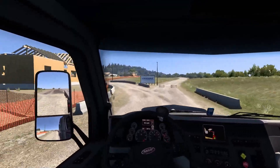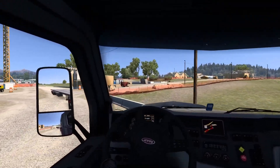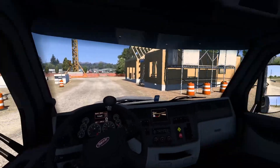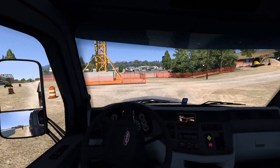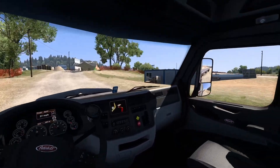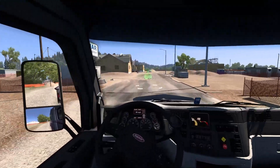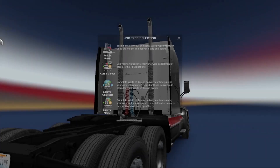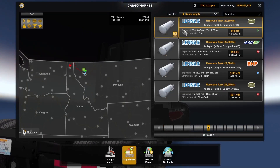Looks like we're pulling up to Lenar here. Go straight up. Typically, these pickups are not the easiest. Let's go ahead and see where they want us to line up at. We're digging ourselves into a hole here. Hey, yeah, I'm taking that reservoir tank over to Sandpoint. Where y'all want me to line up at?